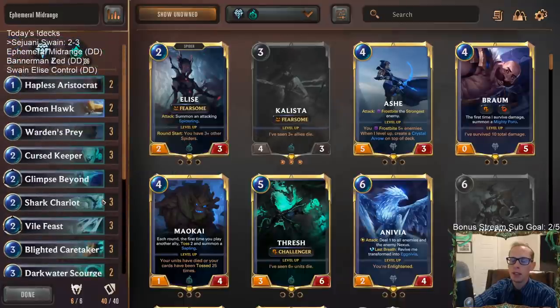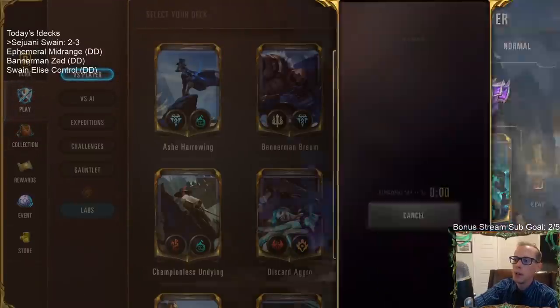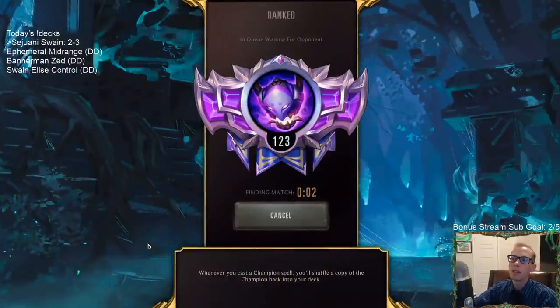We're basically splashing Babbling Bjerg to help us draw Hecarims, though we could also draw Dark Water Scourge sometimes. We have a couple Omen Hawks because that card is great too. So let's give this a try - basically all Shadow Isles ephemeral midrange. We have Rekindler to bring back Hecarim and Harrowing to bring back Hecarim, should be quite powerful.